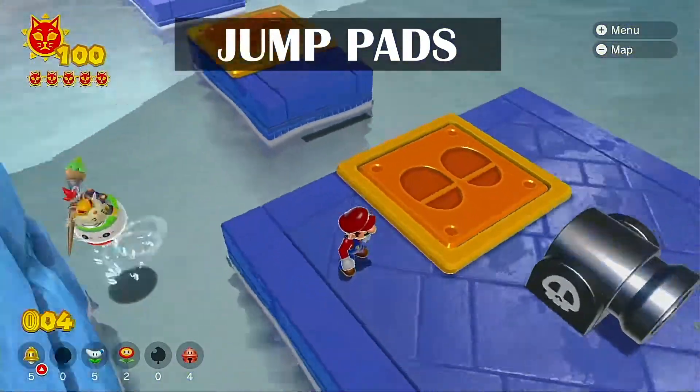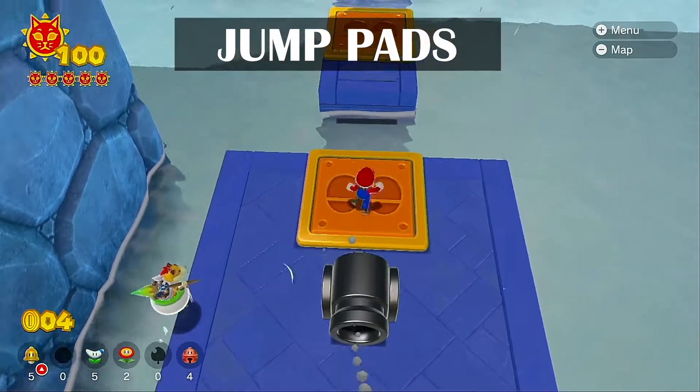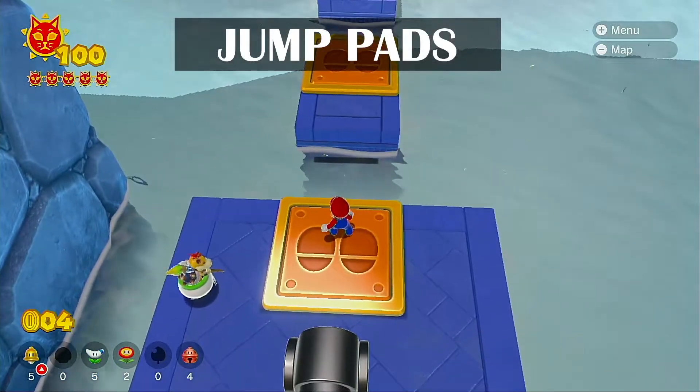These are jump pads. They've got an indented area. There's two feet that look like Mario's feet, and when you jump, it shoots you up into the air.